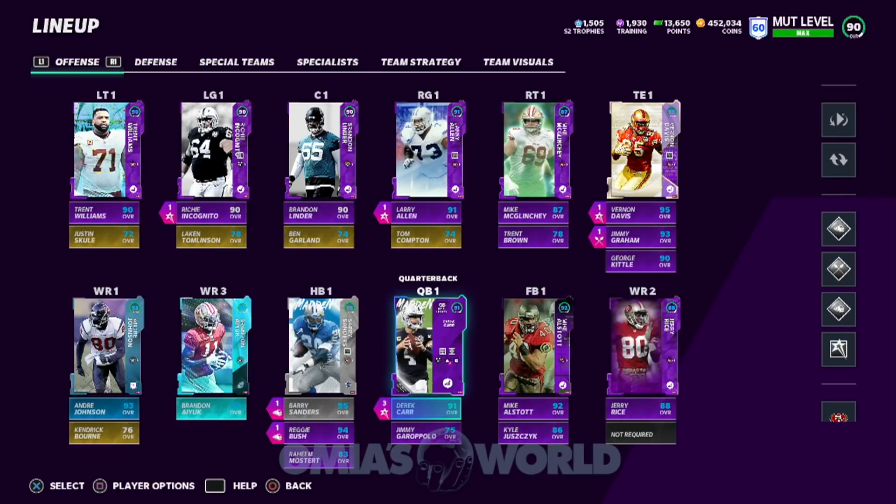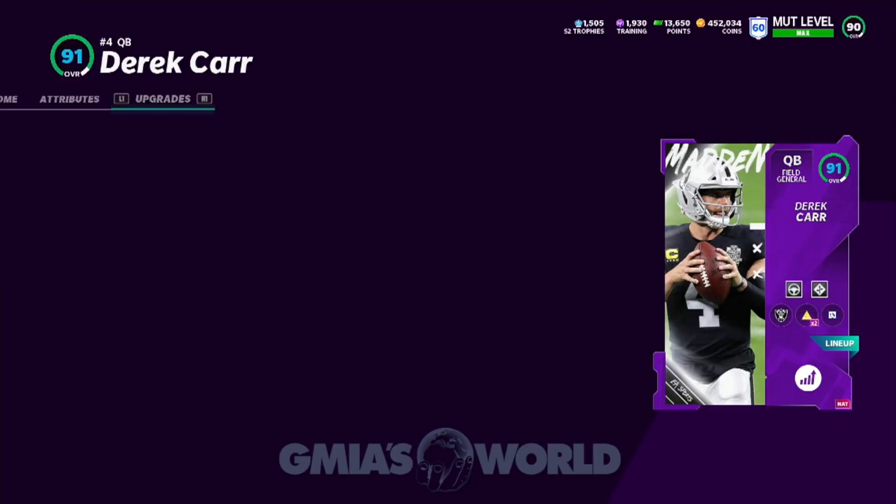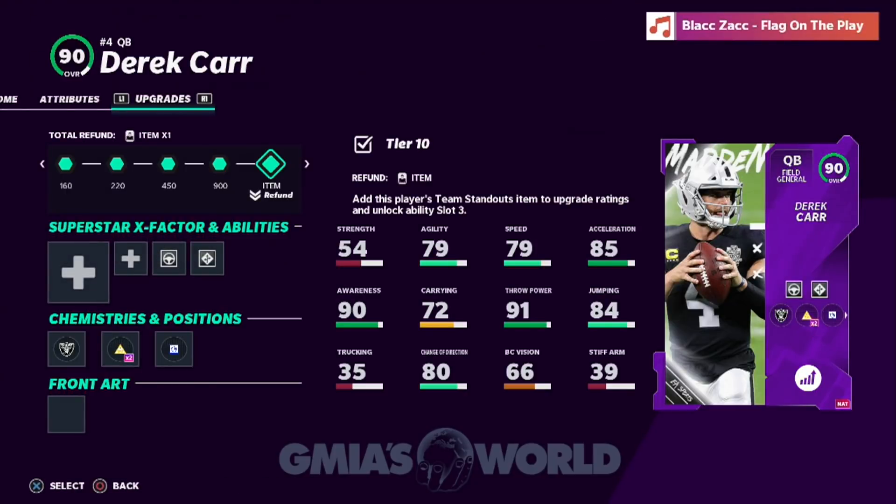To give you some insight, when EA started making changes where specific quarterbacks would not be able to get the abilities that other quarterbacks would get until a higher overall, there are always things that separate some players from others — prior to EA giving people Marvel Avenger abilities and making these guys have superpowers on the field.